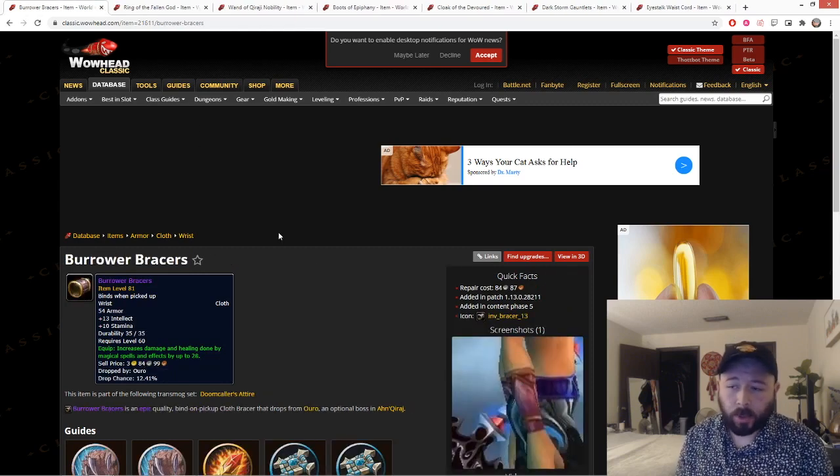Next we have the Burrower Bracers. These drop off Ouro and give 13 int, 10 stam, and 28 damage and healing. These are currently the best and highest damage and healing bracers available in the game for Shadow Priests — an awesome piece. You can probably wear these over Rockfury if you can afford the hit, which would require Nef's Tear and a lot of the competitive pieces I'm about to go over. If you are hit-capped and can afford to lose Bloodvine and Rockfury, these are technically BiS, but they are only one spell damage higher than Rockfury — Rockfury is 27, these are 28. Very marginal difference, so in pretty much all cases Rockfury is probably better, but situations exist where Burrower is better.